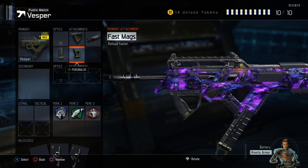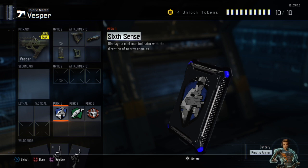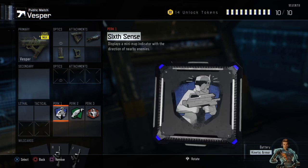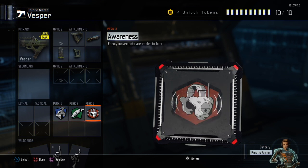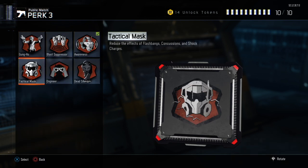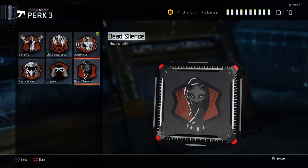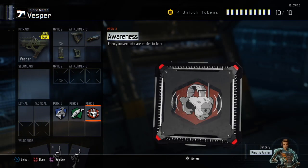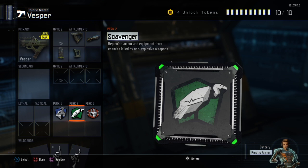Since this is a rushing class, the first perk we're going to use is Sixth Sense — it displays a minimap indicator, basically awareness on your minimap. It's really useful if you're turning a corner or next to a door and you can see that someone's camping on the other side — you can just turn, aim, and fire. You can exchange Awareness for Gung-Ho, Blast Suppressor, or any of those; I normally just keep Awareness, it's just a preference at this point.